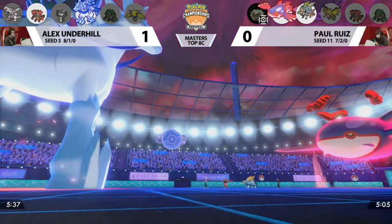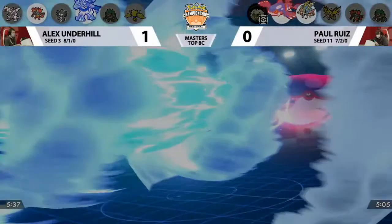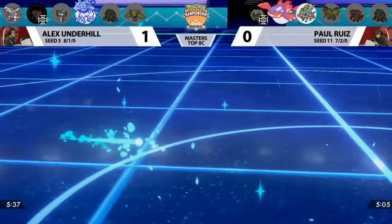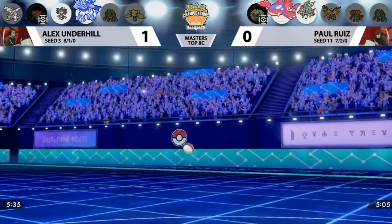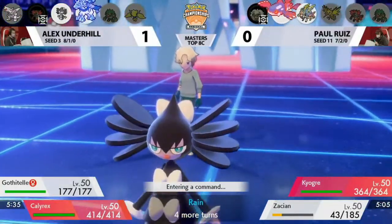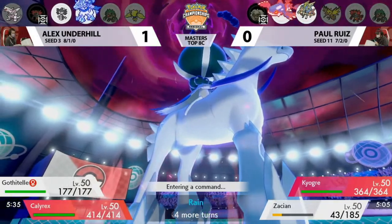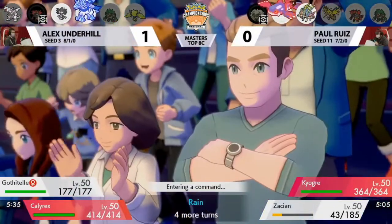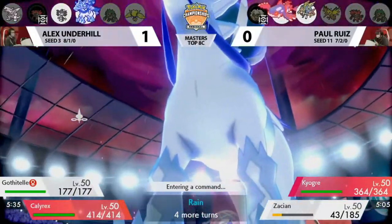Zacian won't take damage from the Flare Blitz at least. Alex is in a fantastic position for Calyrex to control the pace of the game. The Geyser is enough to knock out Incineroar, which means Gothitelle can come right back out. As the Twisted Dimensions return to normal, it's time for Gothitelle to switch back in, ready to set up Trick Room. You have two more Dynamax turns left for both trainers. Alex will have to rely on Gothitelle for Trick Room while Calyrex is Dynamaxed, but Calyrex at full health could score a knockout on Zacian for another Attack boost.